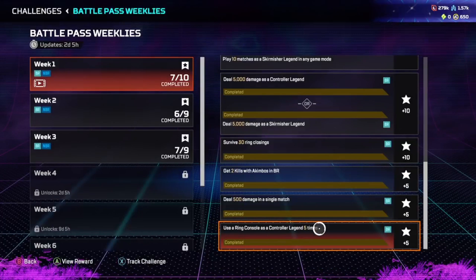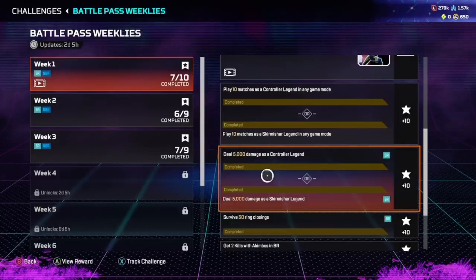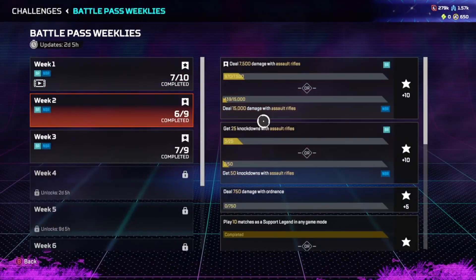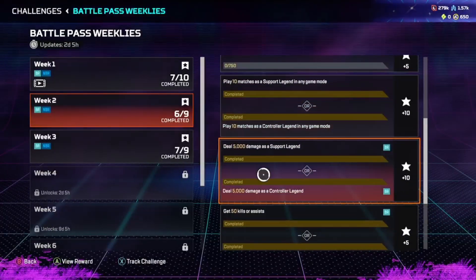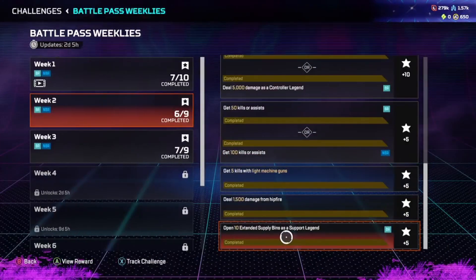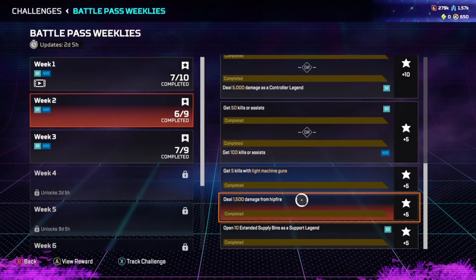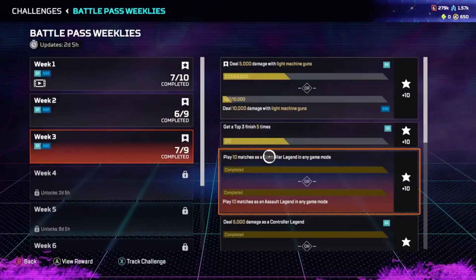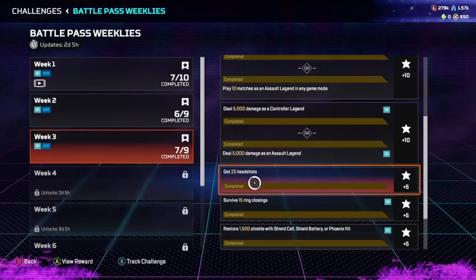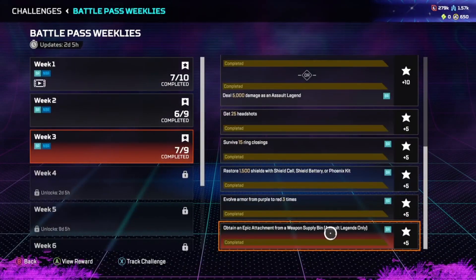As you can see, you need to use either Skirmish or Controller Legends to do some challenges, and here's another challenge to use a Controller Legend with the ring consoles. There are two challenges to do with Assault Rifles, and then further along you can see two to do with either Support or Controller Legends, with another one to do with Supply Bins as well.